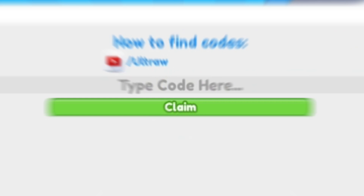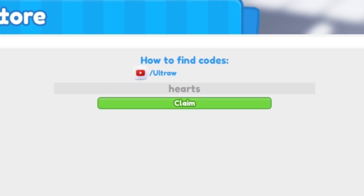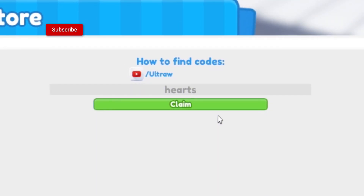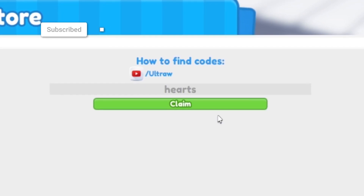The first code today is going to be HEARTS — H-E-A-R-T-S. Click on Claim and this one will give you guys the balloon and balloon talk, which is awesome.